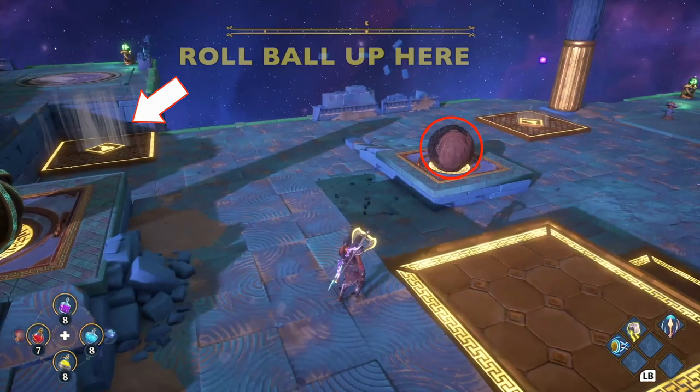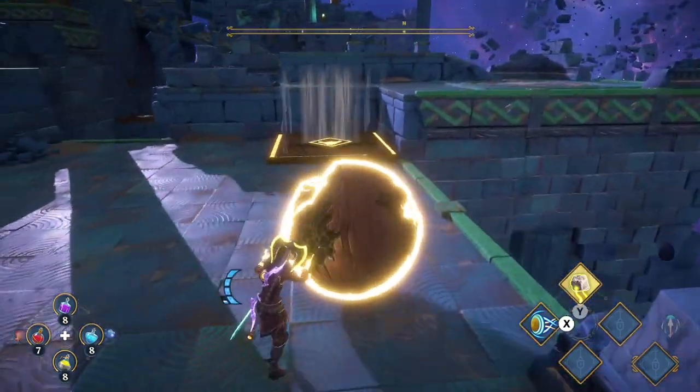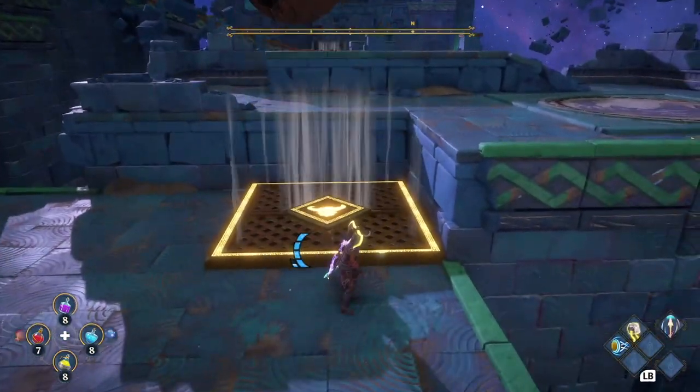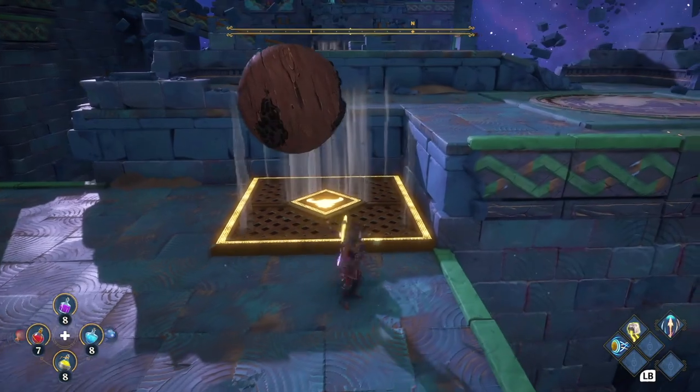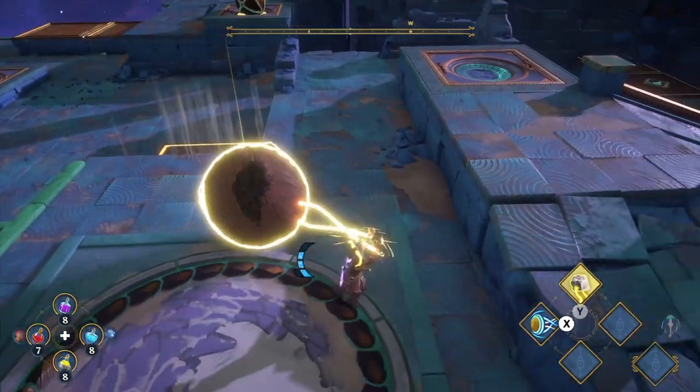So we're going to go grab the other ball and roll it over to that airstream. Fly over there, left bumper Y, we're going to grab it and push it into the airstream. Hop up — you're going to have to do this a couple times where we kind of help it along or catch it so it doesn't roll off the edge.